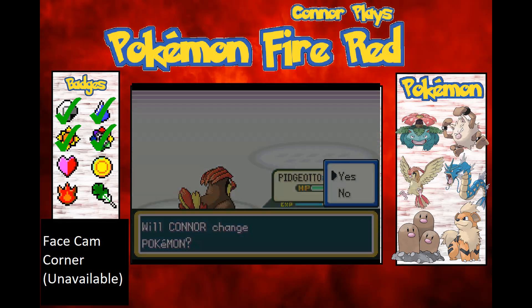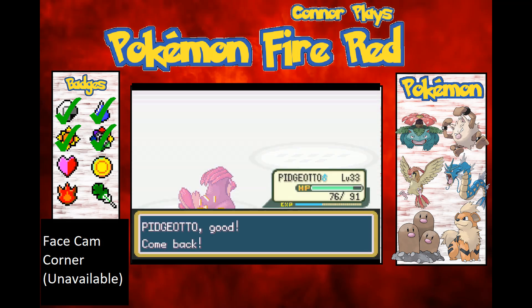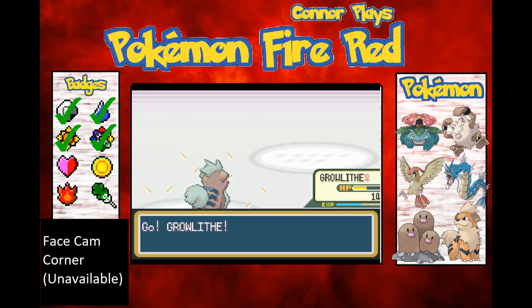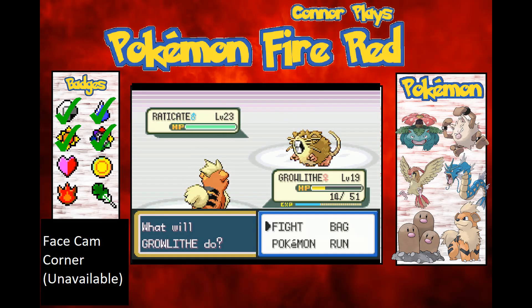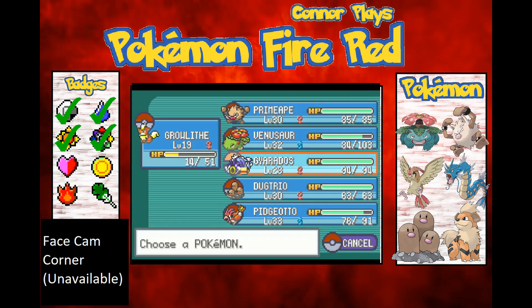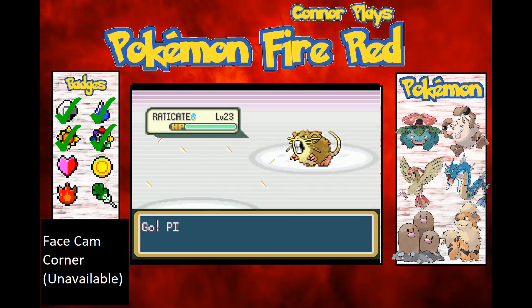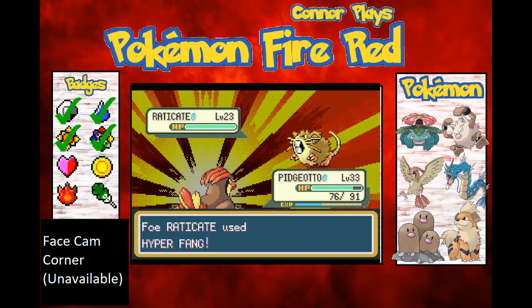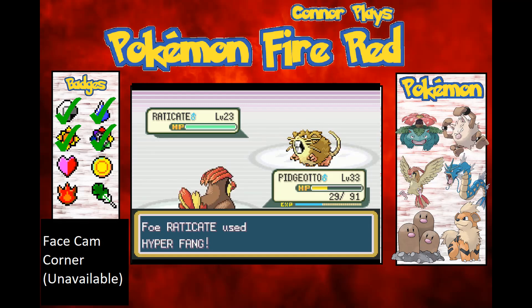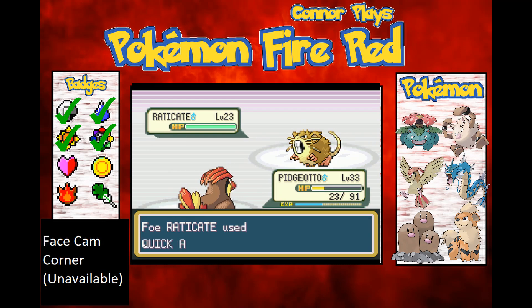A Raticate. I should probably look up what level Growlithe learns certain moves so I know when to use the Fire Stone, because I'm pretty sure that when you use the Fire Stone it doesn't learn any more moves naturally.